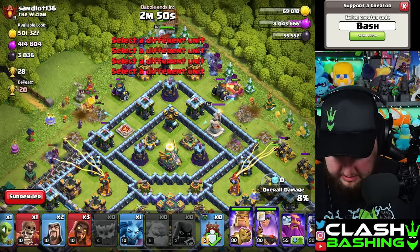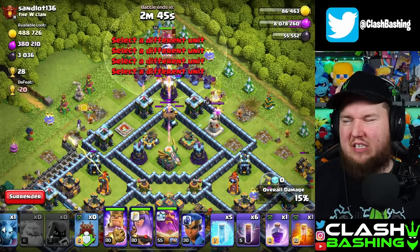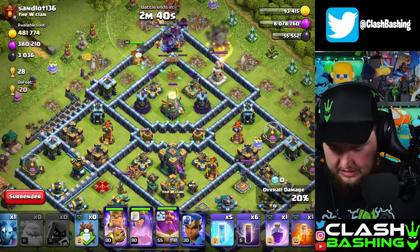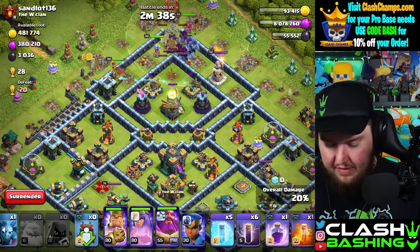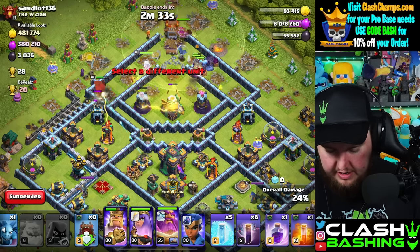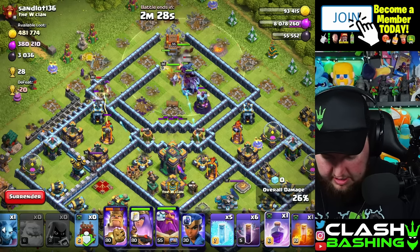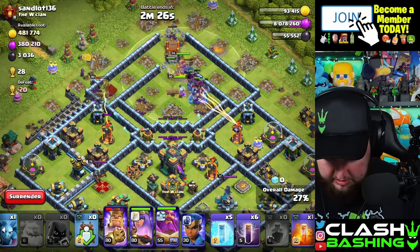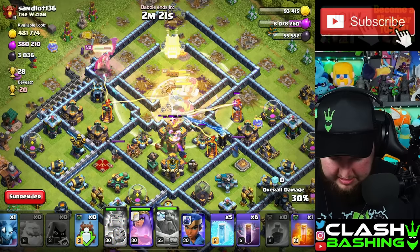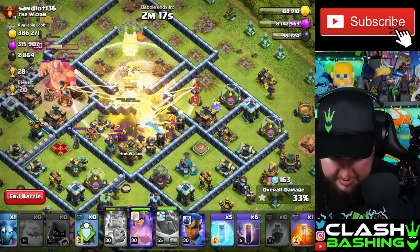We'll send all this in and see what we can do. We also have to wait about 30-32 minutes for the town hall 13 builders to be done so we can get that last cannon upgrading. Let's work through this attack here. Why does the king insist on going the wrong way? I probably took a really bad path on this one.